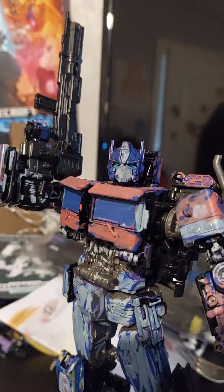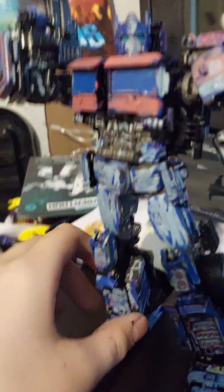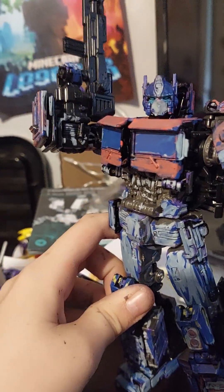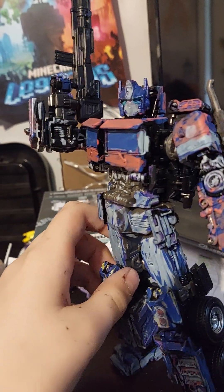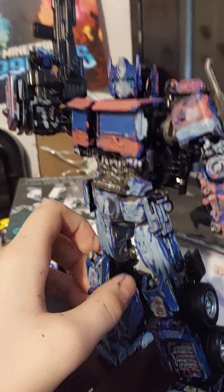Coming up next is — you all know it — Optimus Prime. This is really good. I once did a CG Ultra Magnus on this one, but when I realized my Optimus Prime was shorter than my Bumblebee, I had to customize both my Bumblebee and Optimus Prime to make them look the same size.